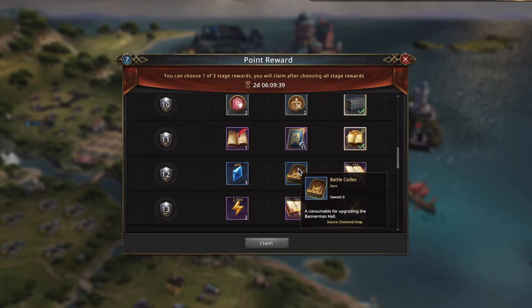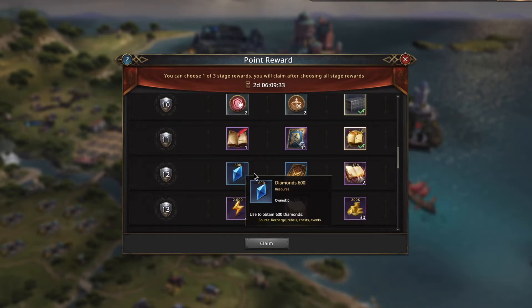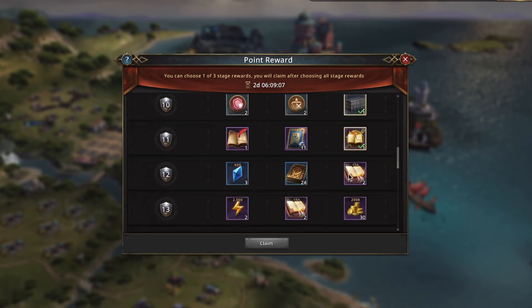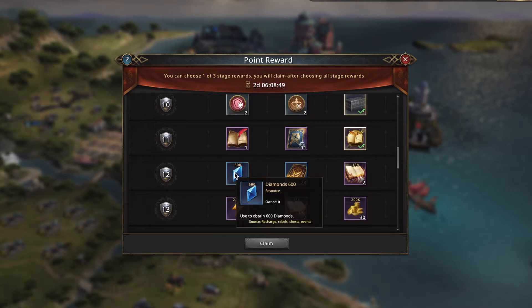Now we've got battle codexes — not going to take those. Then 600 diamonds three times, that's 1,800 diamonds, or 30 hours of research speed. A slightly tougher call. If we do the math: 30 hours is roughly a 24-hour speedup at 1,000 diamonds plus two three-hour ones at about 200, so roughly 1,400 diamonds versus 1,800 here. I am slightly swayed to take the speedups, but honestly you can go either way. If you really need the speedups you can go for it. I'm going to take the diamonds because in general you can get more with that, especially through the VIP shop.